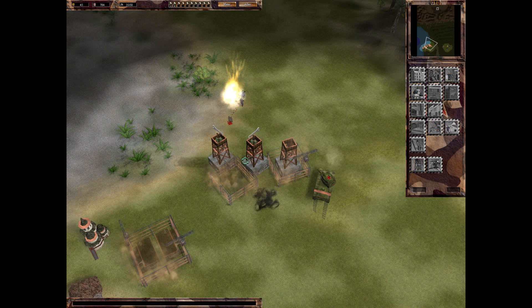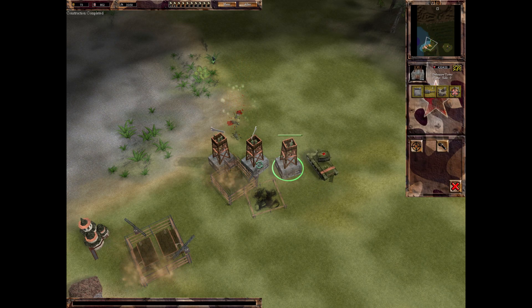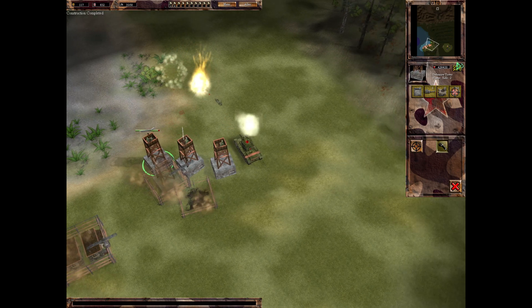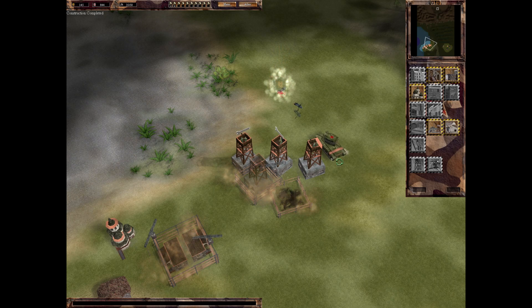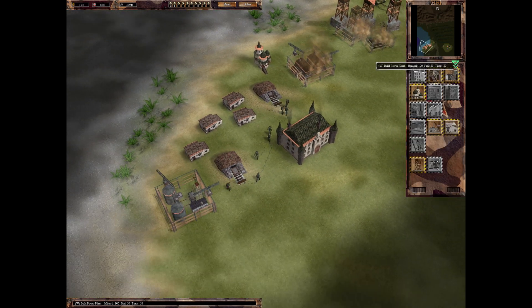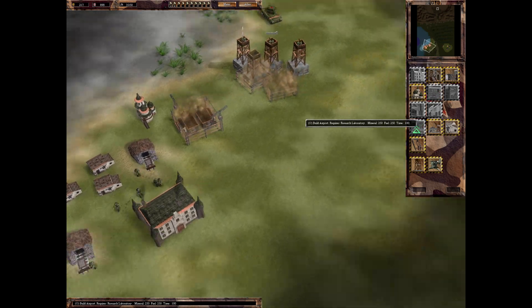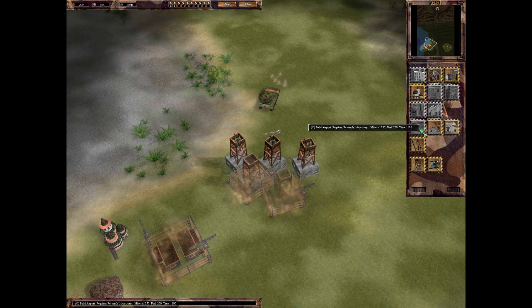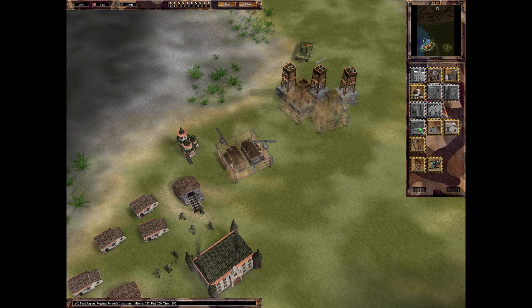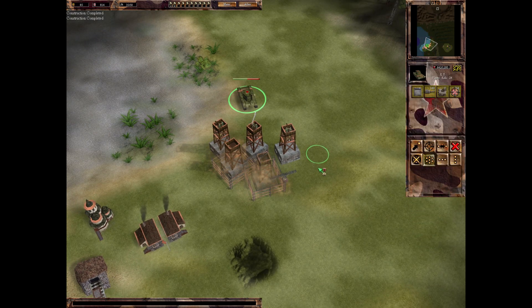These guys here should fall quickly enough. Same goes for the flamethrower guys, because those are actually slow - not only slow with regard to movement speed, they also need forever to actually start attacking. But once they start attacking, they just melt away everything. Let's get our light vehicle factory just for the repair guy - I don't really need anything else.